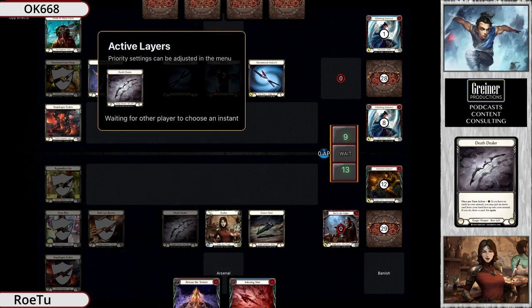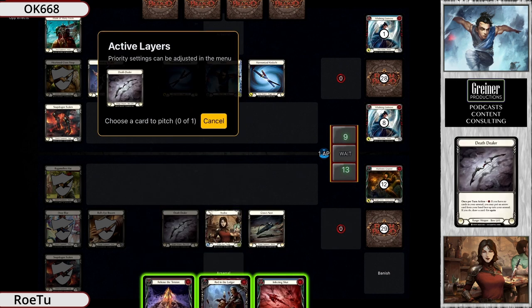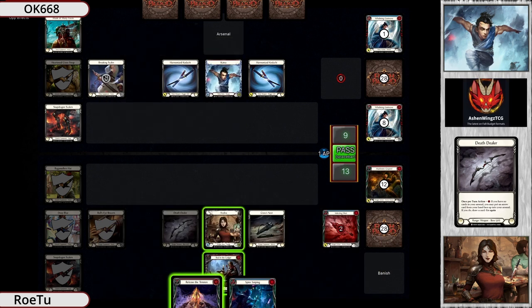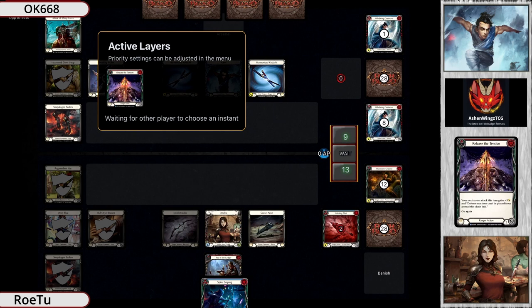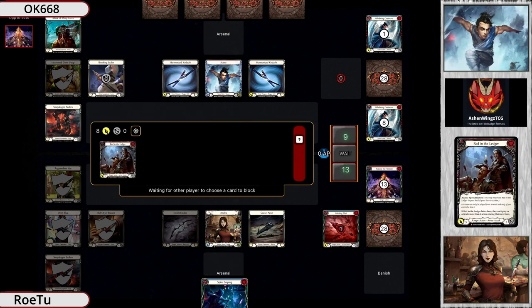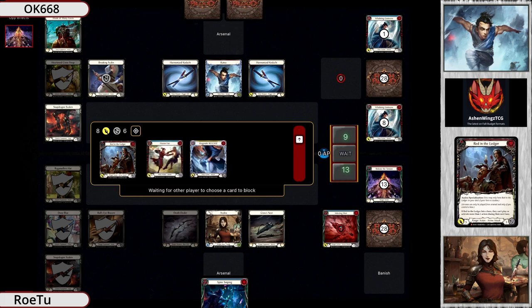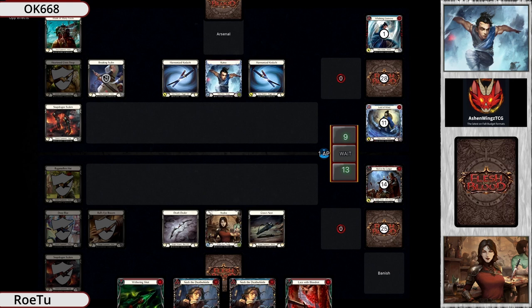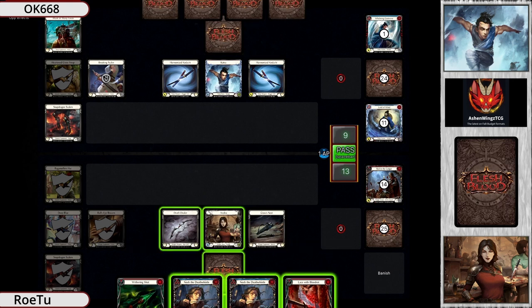Now it's 9 to 13, but you still have a lot here - Spire Sniping is interesting. Release Detention into Red in the Ledger - sure, it's not Dominated, but he has to block it all or his turn is done. Three cards are coming in so his turn is done anyway. You could do Kadachi Kadachi, but he's got to knock the Death Whistle. Katsu just arsenals and passes - absolutely crazy.